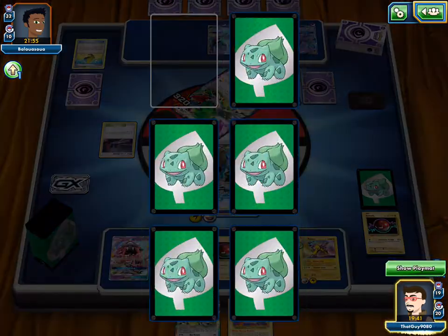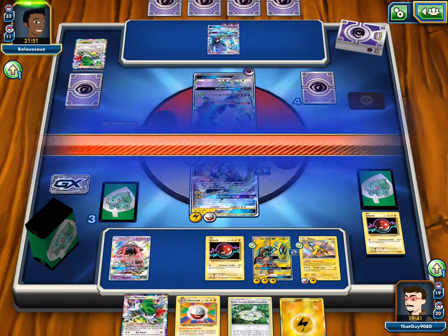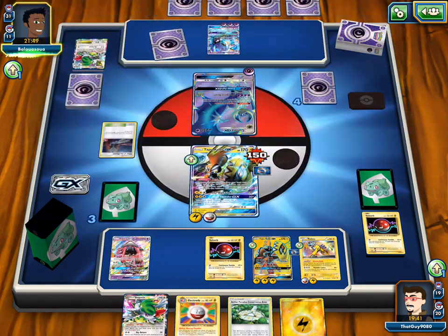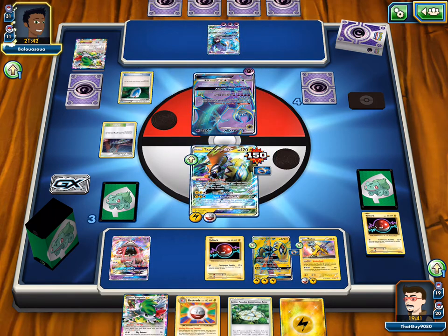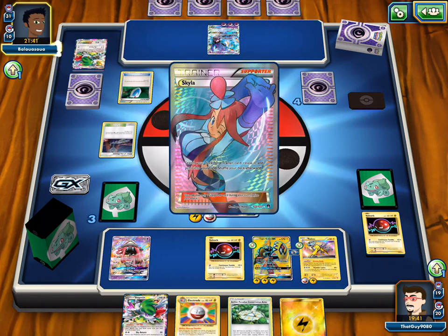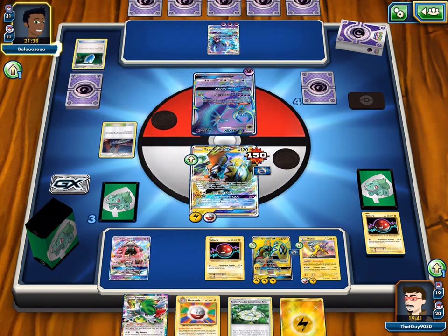320 — choice, Aether Paradise, and the Energy. So we can manually attach to that Raikou without having to Electrode again. And Raikou vs. Lunala — he can retreat for free with Altar of the Moony. Is he gonna Lysandre? No, he's gonna Skyla. I thought he was gonna snipe the Raikou off the bench — that would have been bad.